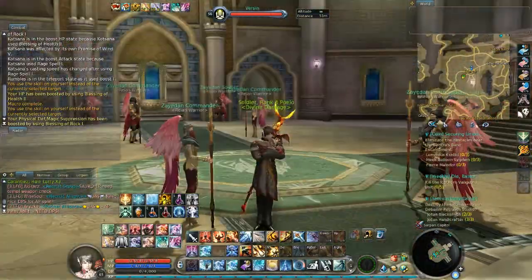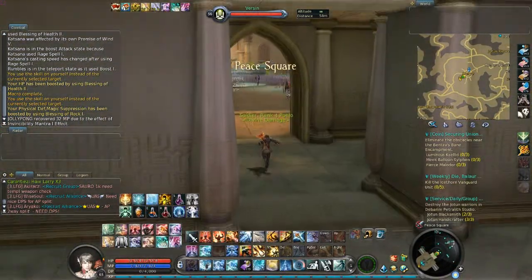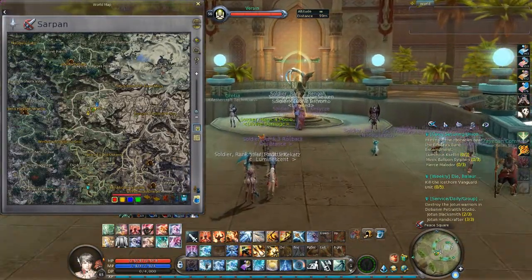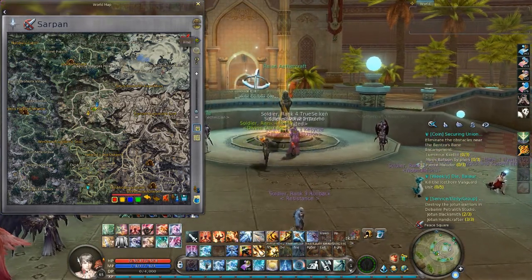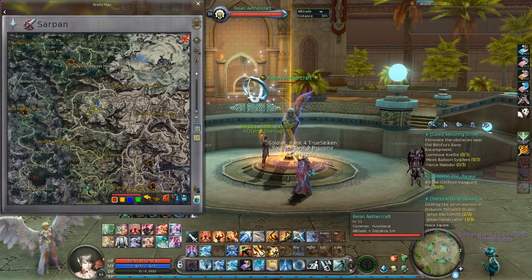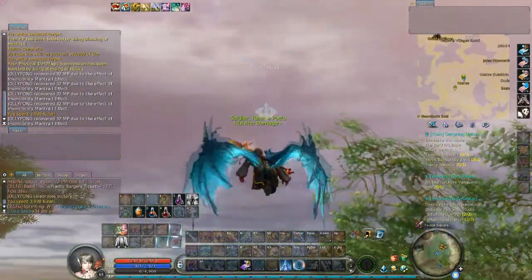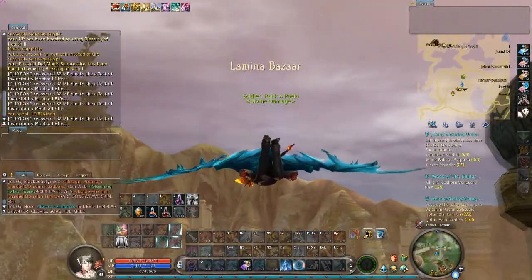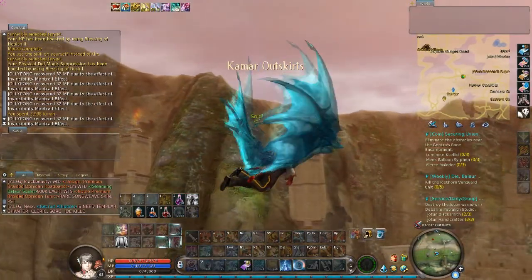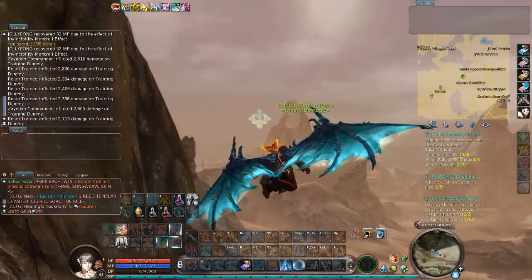I want to show you how weekly quests can be done. The way I usually do it is by first killing the mob that spawns right here on the top right. I choose this one because it's the farthest mob that you need to kill. Because you are bound in Sarpenn, you can go there, kill him, and then go ahead and kill the other mobs. It's pretty much a rotation that I do and I think it saves a lot of time.